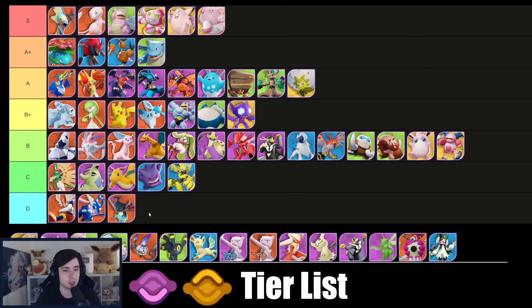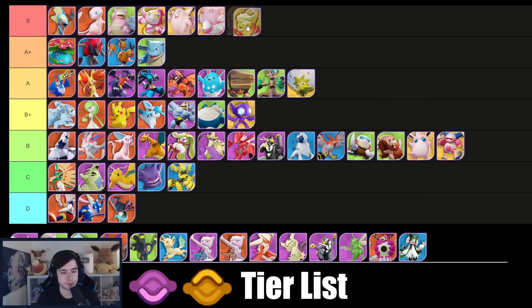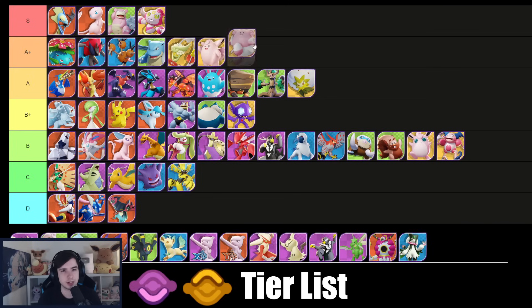Dragapult is easily D tier. Comfey I think also goes into S tier — these support healers are so strong right now, really so strong. Actually, maybe having all of them in S tier is a bit much — I'll put Comfey into A+ tier, and maybe Clefable as well. I'm not going to leave Hoopa there and will put these into A+ tier. I think it looks a bit more accurate, though all of these are super strong Pokémon.